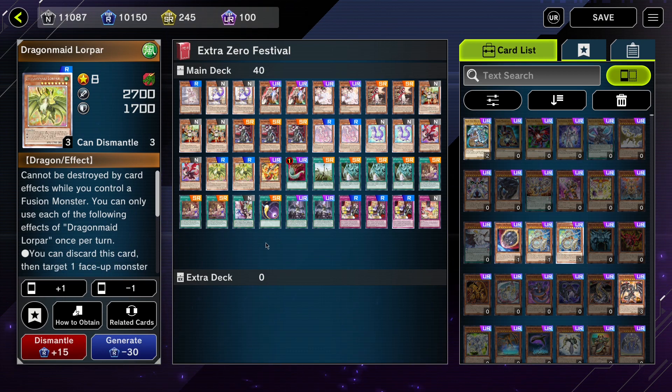The last high-level Dragon Maid is Dragon Maid Lorepar. You can discard it and target one face-up monster on the field — that monster's effects cannot be activated until end of turn. This is different from having their effects negated, so if it's a passive effect like Venkei, Lorepar will not be able to negate that effect.